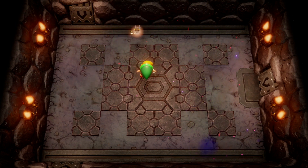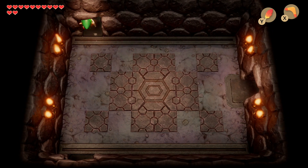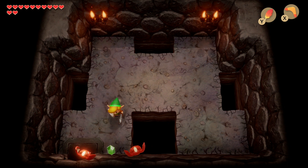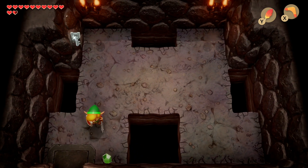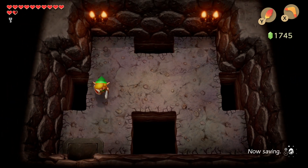From here collect your fairy and then head up into the next room. We don't have time to stop because the Vyre is in there and also the sparks. Take them out and we'll be able to get our first key. Pick up the key and let's head back.